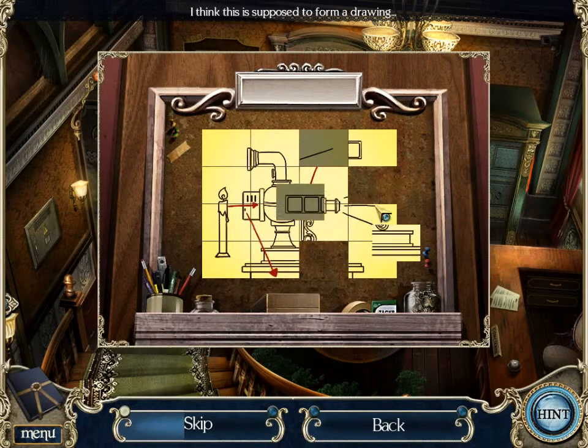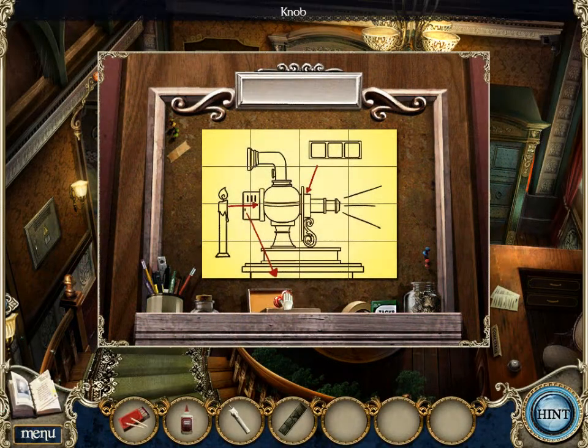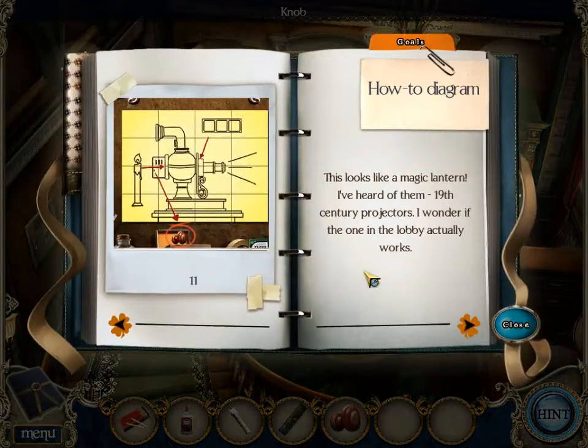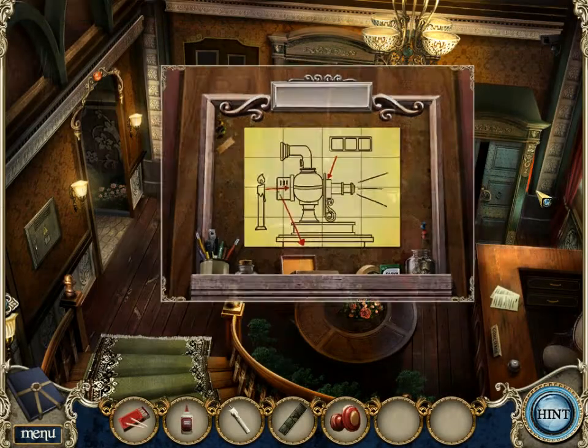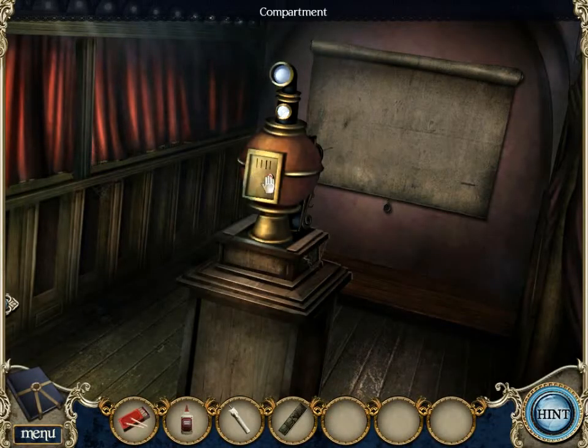That one's supposed to be there. There we go. Knob. How-to diagram. This looks like a magic lantern. I have heard of them - nineteenth century projectors. So that's the 1800s. I wonder if the one in the lobby actually works. We will have to see. Here's the knob. Put it.